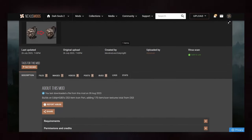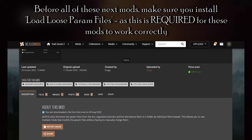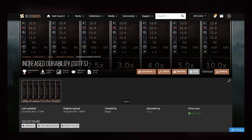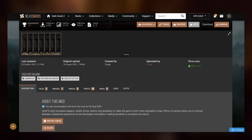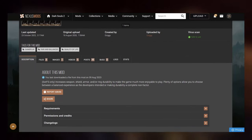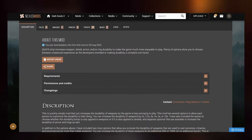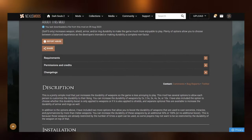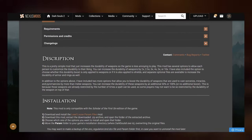The next couple of mods are more up to how you personally prefer to play the game. First, there's the Durability mod, which lets you customize weapon durability in Dark Souls 2. You can set it to two times, 2.5, 3, 5, 10 — however you'd like. I set it to 2.5 times because I feel that's more in line with Dark Souls 1, and I think that's what most people will probably prefer.